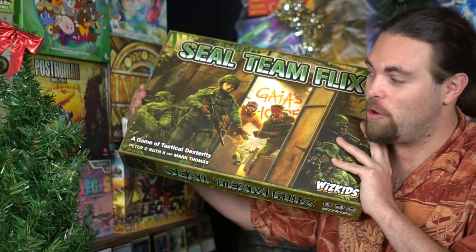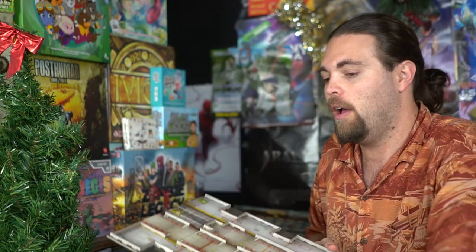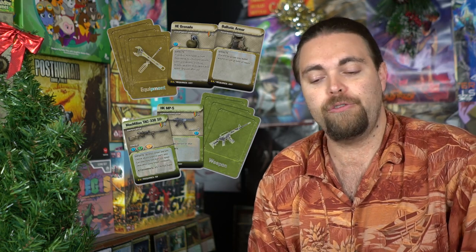That's the basic idea of Seal Team Flicks. Let's come up and talk about it — what I think. The first thing is this game has a lot to offer — a lot of strategy, different components, and different scenarios. This is a huge game with quite a few different boards: a train station, what looks like a barracks or hotel, and a mall lobby. Let's start with the positives.